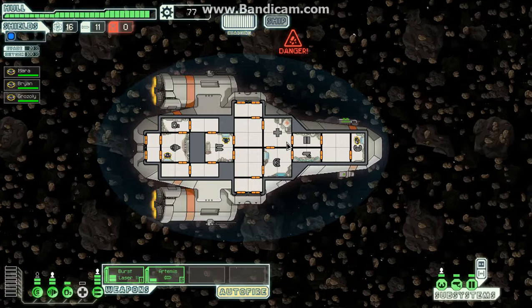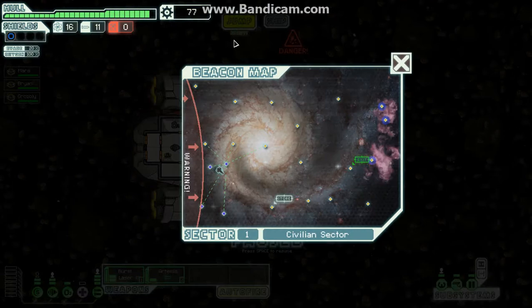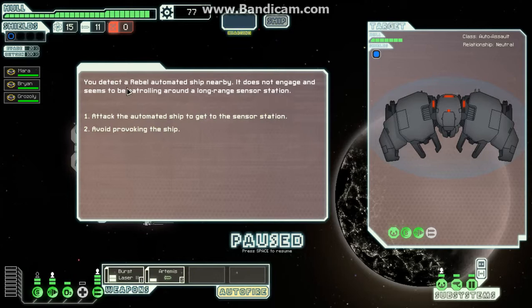When things like that happen and you dodge an asteroid — but we're not going to grind that, because that's a long let's play of me just sitting in an asteroid field talking. We don't want to do that. Useful for you beginners if you really find dodging a problem. There's an automated ship guarding a sensor station. If we attack the ship to get to the sensor station it could update our map, so we're going to go ahead and provoke this ship.